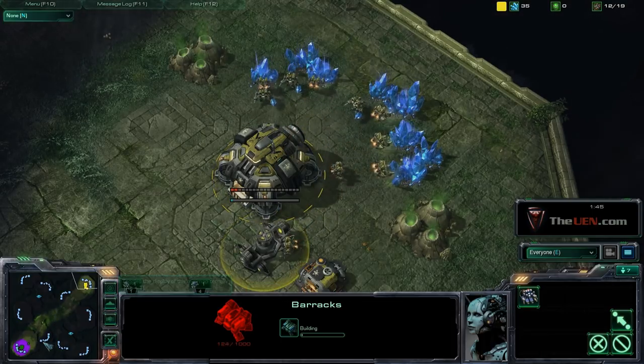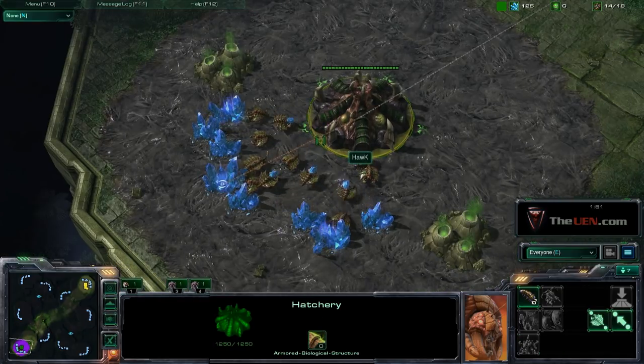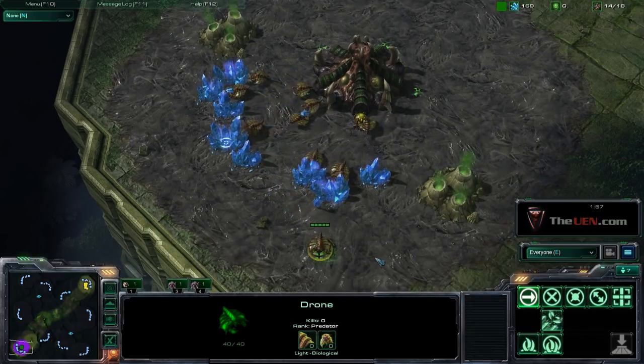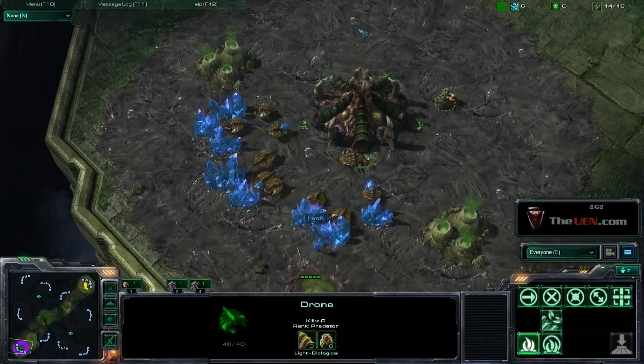So I'm putting down my barracks here at 12. I'm just scouting him real quick. He's probably doing a 14 pool — he's building his spawning pool right now. This is a pretty standard zerg build, 14 pool.